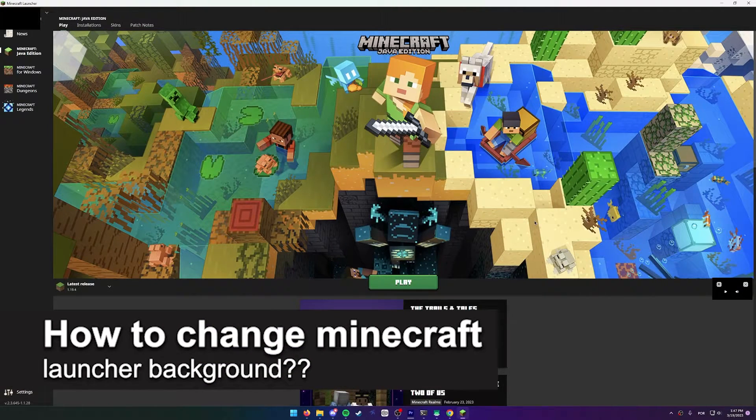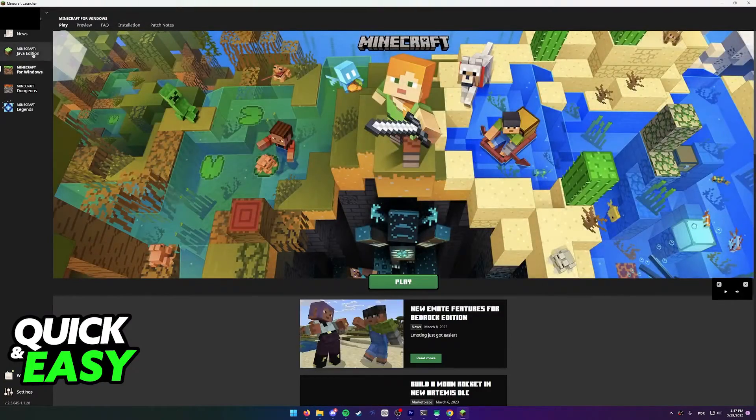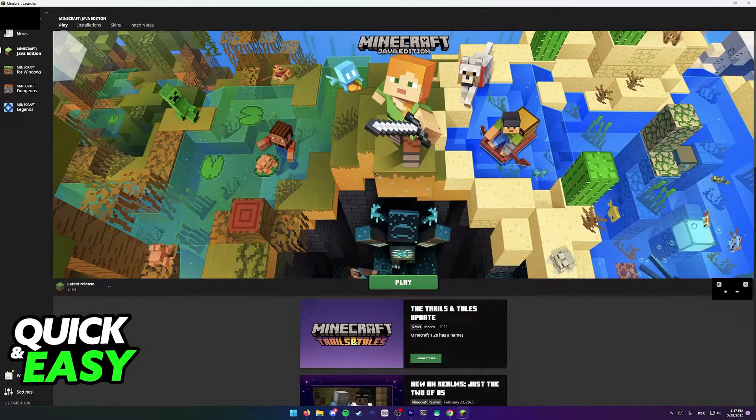In this video we're going to see if it's possible to change the Minecraft launcher background. Is it possible? Is it not? Let's find out. When you open up the Minecraft launcher, regardless of which version you choose, you always have this default background that usually features something that comes along with the latest update. If for some reason you wish to change this background to a custom image or just take it away, is there a way to do it?